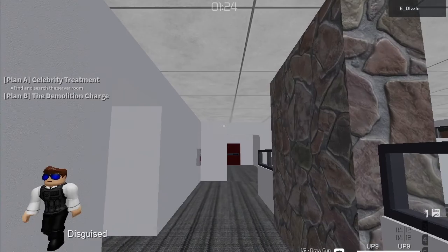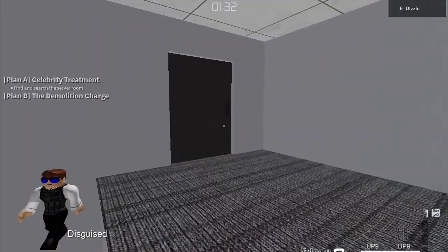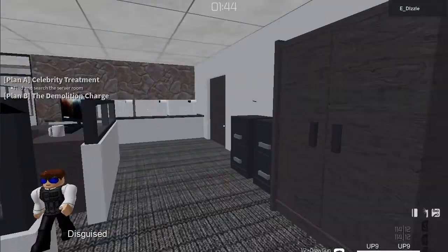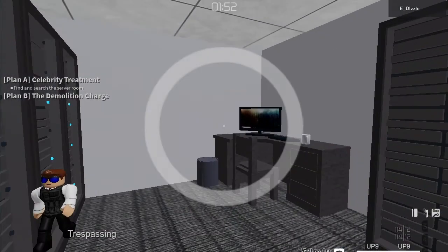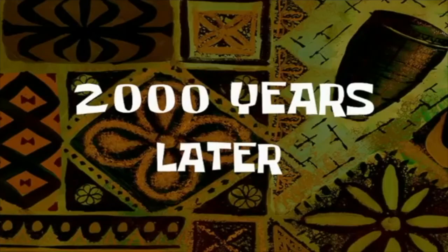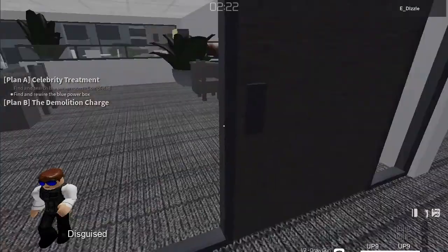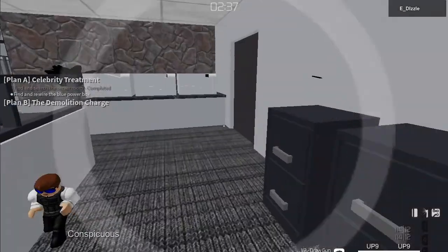Now we can go inside. The objective is to find and search the server room. Just because hacking a keycard door is suspicious, I'm going to try and find the keycard — which I did just now. So we can replace our keycard scrambler when we're in there. Let's see if this is the server room — it is. Now let's find and search the computer. Now we need to find the blue power box. I think I see it over there — oh no, that's the green power box. Where is this blue power box? I'm going to go around trying to find it.